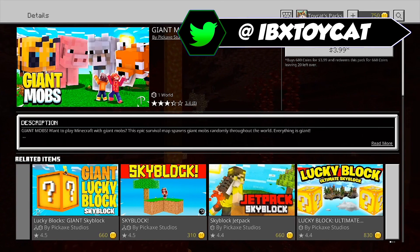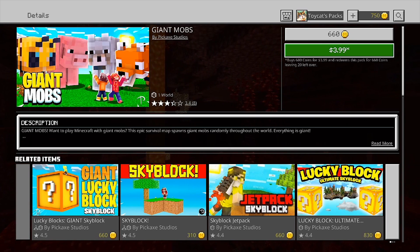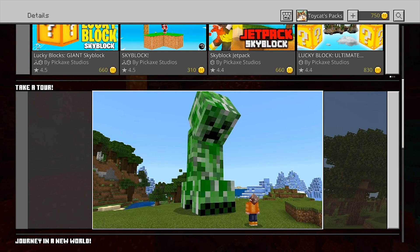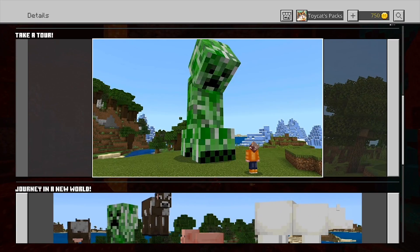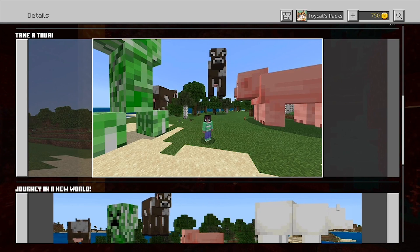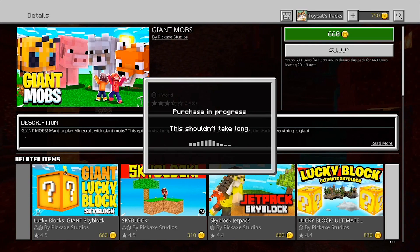Hello, I'm ExoticCat. Did you know for just $3.99 you can buy the Minecraft map called Giant Mobs? This Minecraft map must be really exciting with a title like that — and oh, actually it turns out it is just mobs that are bigger than you would otherwise expect. It's default Minecraft mobs just scaled up. I mean, who would spend their money on that? I guess I would.